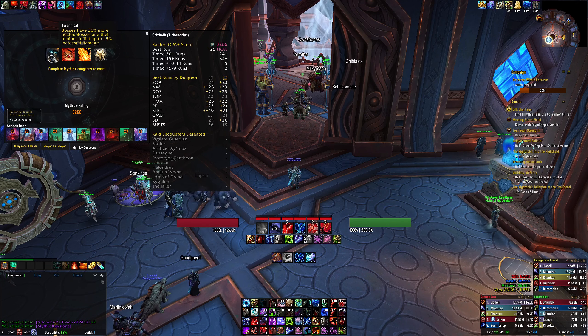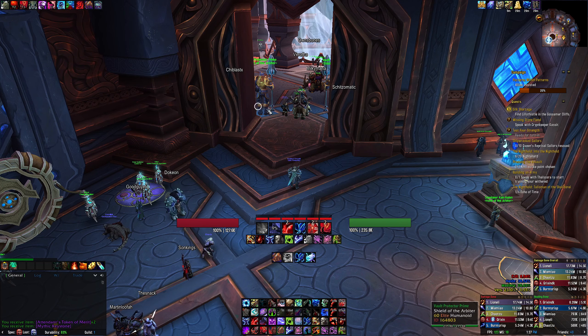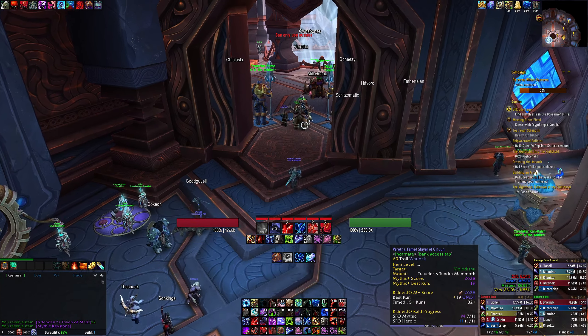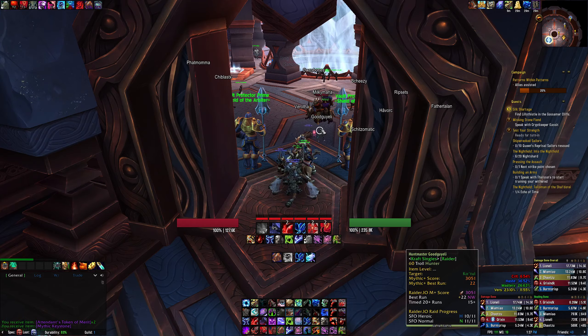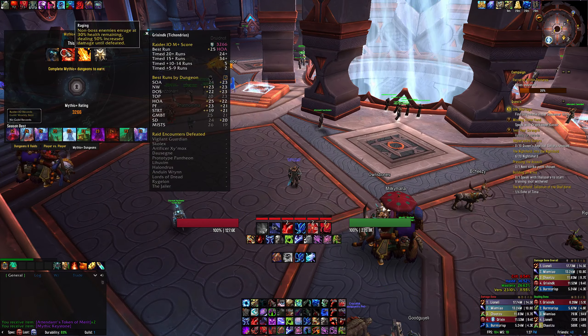This week is Tyrannical, Raging, Volcanic — very easy week. You shouldn't have too much trouble. Obviously when things are about to die you need to be careful, so save some kind of cooldown near the end of a pack. You can set your Plater or whatever nameplates you use to alert you around 30% health — whatever works for you, just pay attention to it.